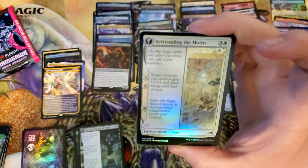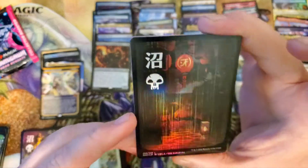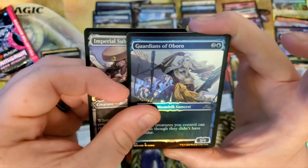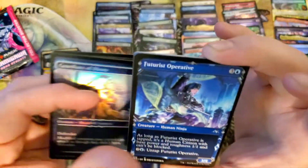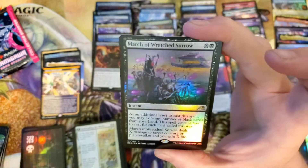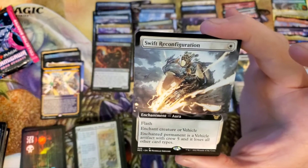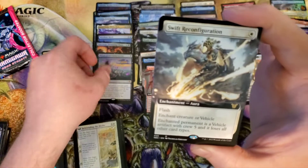I wonder if that's a thing — if some boxes get all of the Mythics and other boxes get very few. There's that nice Swamp though. Maybe this is a tell — maybe the Swamps come with the good stuff. Guardians of a Boro — that card really looks good. The foiling looks awesome in this set, I can't lie. March of Wretched Sorrow. I just wish the cards didn't curl as bad. It's weird too, because it appears like only the rares are curling that bad — the commons and uncommons seem to be fine.